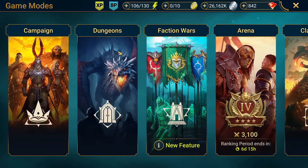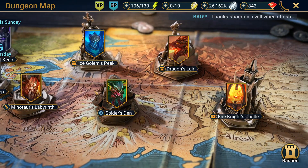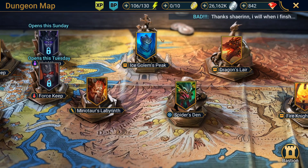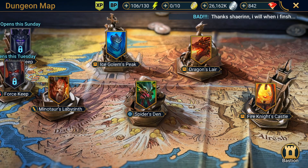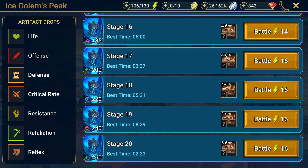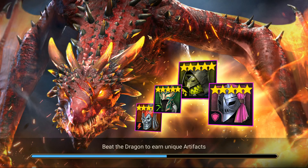Let's go into the dungeons and see where he's good — which is pretty much everywhere. He's great in ice golem, spider, and dragon, and not as great in fire knight due to the affinity. In ice golem 20 here, he's a mainstay in my team as we'll see.